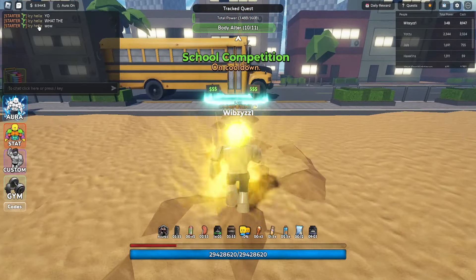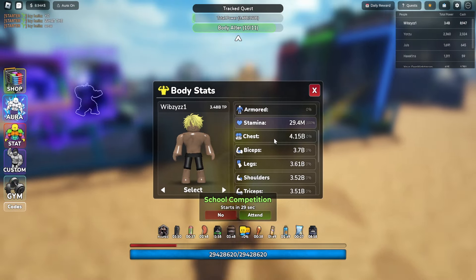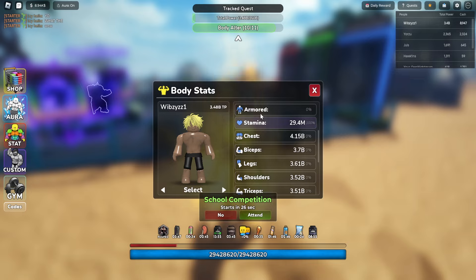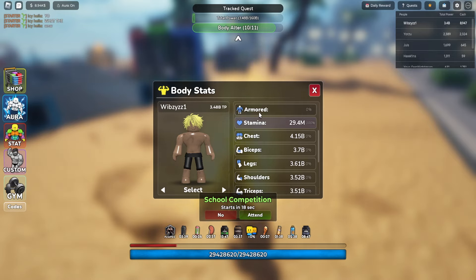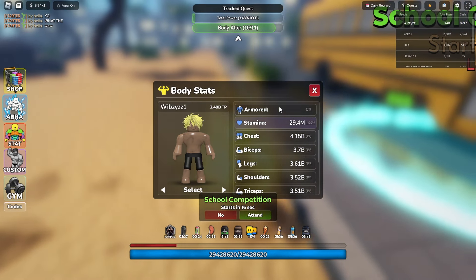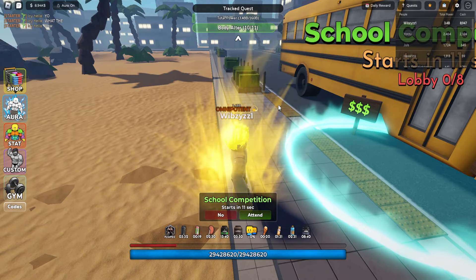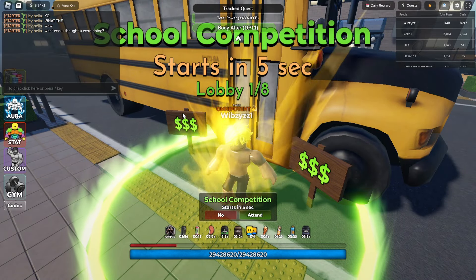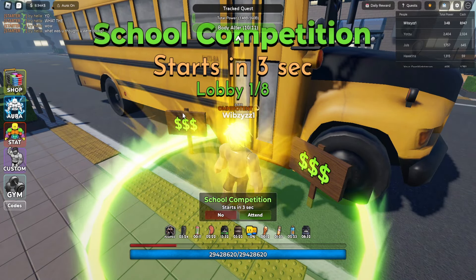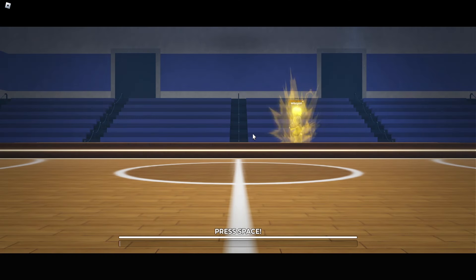The competition hasn't started yet. If you want to buy the altar, you need to pull like 100% on every single body part, and then a Body Altar button will appear. This is not a rebirth - your progress still carries over. It just gives you an extra multiplier.